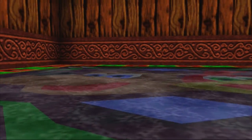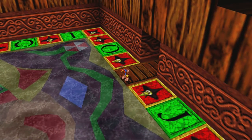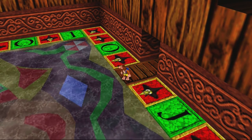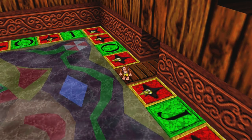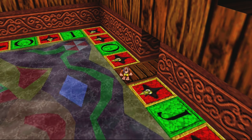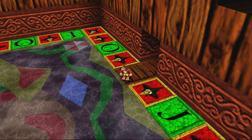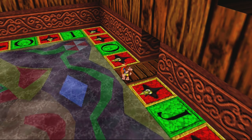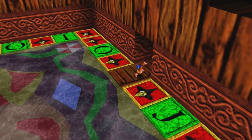Hey guys, I'm August Macallan, also known as King Sangas, and welcome back to the Banjo-Kazooie Let's Play! On the last episode we entered Mad Monster Mansion for the first time and almost completed it, but in this episode we're going to be wrapping things up here and moving on to Gruntilda's Lair!